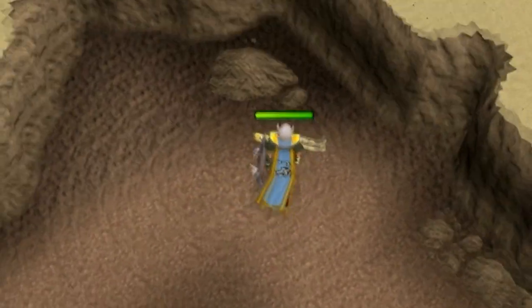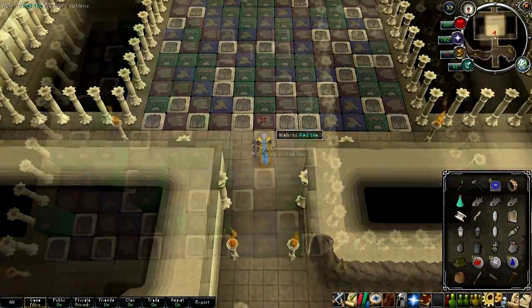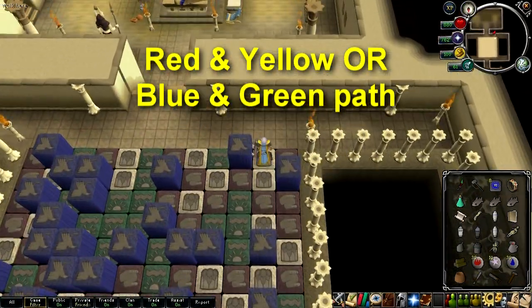After picking up all four jars and the mummy, head back to the staircase you came down. Then head south to the room with the multicoloured tiled floor. To get across the tiles, find a path of fewer red and yellow tiles or green and blue tiles — remember that's red and yellow or green and blue.